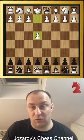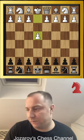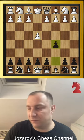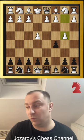Check this out — a dirty opening trap in the wing gambit of the Sicilian defense for black. After move e4, we're playing the Sicilian with the move c5, and now our opponent could play this aggressive method, this so-called wing gambit.